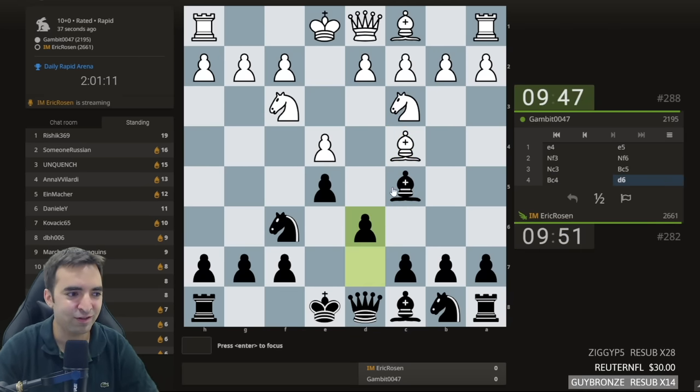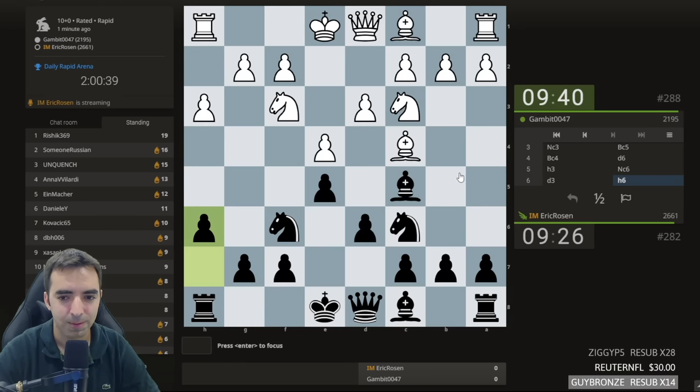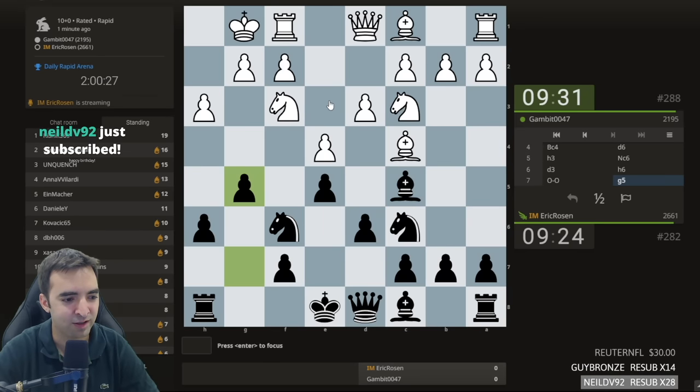No Stafford, so we'll have a symmetrical Italian. After h3, there's sometimes prospects of playing h6, g5, g4, but that's only if white castles. In this position there are a few options — I think I'll start with h6 and stay flexible. So far it's completely symmetrical. Now I'll play g5. I'm pretty sure I had this position yesterday in the super blitz arena.